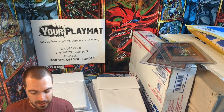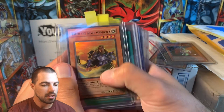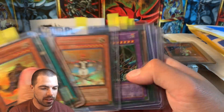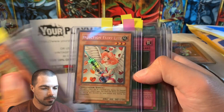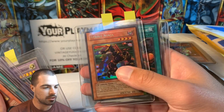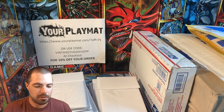So far we have added a pretty good lot here, kind of all over the board. We'll have Freed the Brave Wanderer, a Dimension Fusion from Invasion of Chaos, Guardian Angel Joan, beautiful Dark Paladin in there, Injection Fairy Lily, Rope of Life, Twin-Headed Thunder Dragon, Strike Ninja, and Wild Nature's Elise. So a lot of Invasion of Chaos, but not limited to Invasion of Chaos.